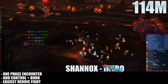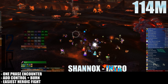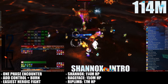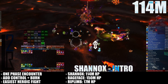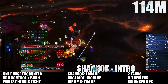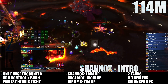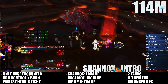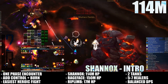On Heroic Mode, Shannox remains a one-phase fight based on ad control. Like Normal Mode, you'll have to do a bit of ad control followed by a short burn. Shannox has around 114 million HP, Rage Face has 150 million on Heroic, and Ripped Limb has around 17 million. You'll want to bring two tanks, five to seven healers and a balanced mix of DPS. This guide assumes you have done the Normal Mode version of this encounter and will not cover Normal Mode spells or tactics. For additional information, please see our in-depth Normal Mode strategy guide.